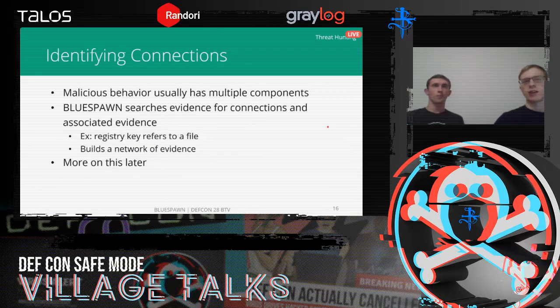These hunts are really great for finding starting points in malicious behavior — registry keys that run files, files that run startup libraries that aren't meant to be included, all sorts of things. But malware tends to have multiple different components: maybe there's a registry key pointing to a file, that file is loaded into a process, and that process is changing other registry keys. To address this, Blue Spawn searches each piece of evidence it finds to see if it can catch anything related to it. The result is a network of evidence of malicious activity.